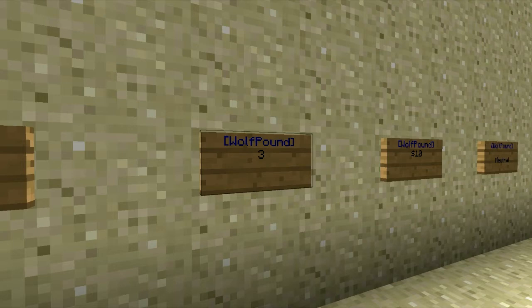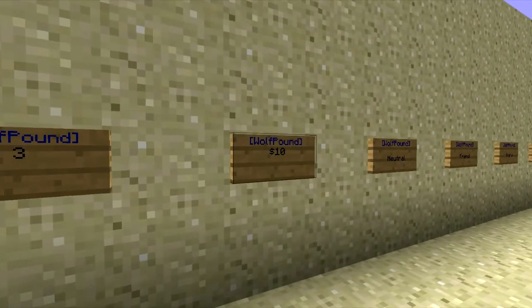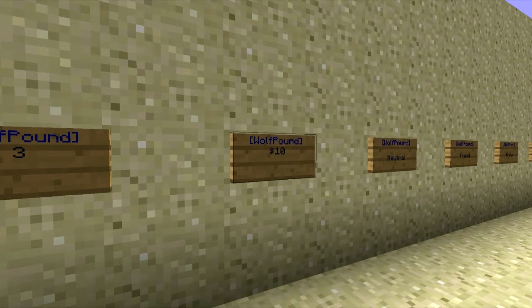You can also put a number three in the second line of the sign, which will use an economy plugin if you have one, and if not, it will make it free. That would search for, say, three gold coins or three dollars. As shown here, if you put dollars and you have an economy plugin configured, that would use it and take ten dollars off.